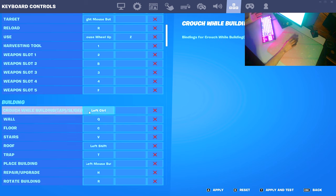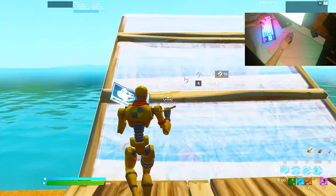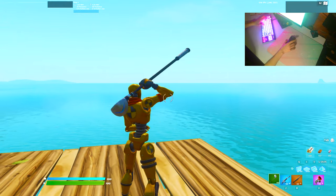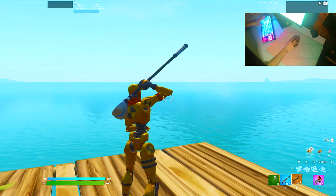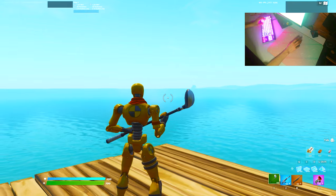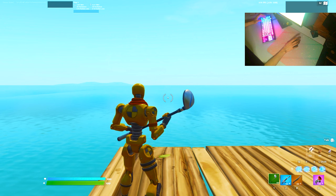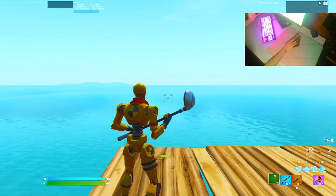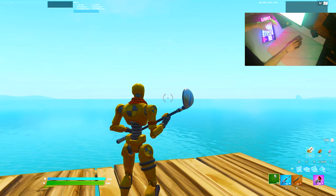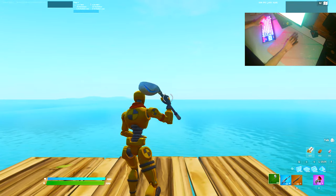That's pretty much it for the build binds and weapon slots. You could see yourself how easily I adapted to these. In my opinion these are definitely the best keybinds if you have no mouse side buttons in Fortnite Chapter 3. Q, C, V, and Shift — tons of Fortnite pro players use similar binds because they naturally fit your hand layout. You can decide whether to use C with your pointer finger or your thumb. Hope you enjoyed it!